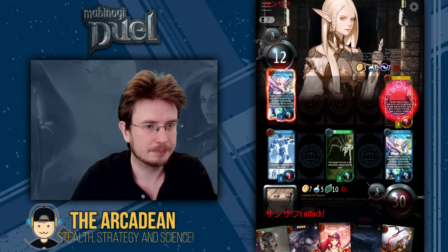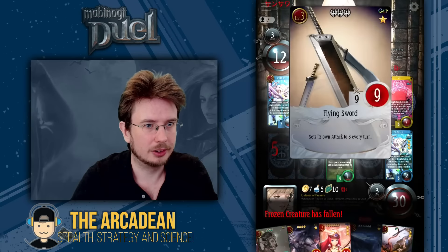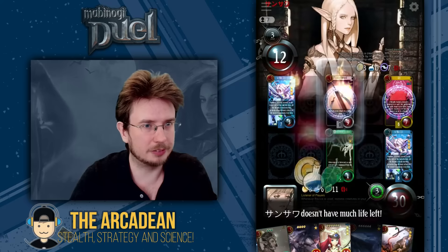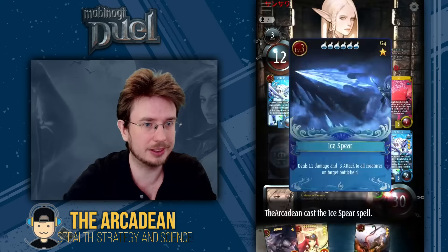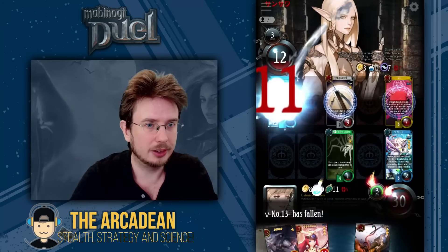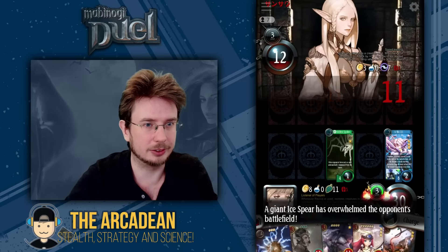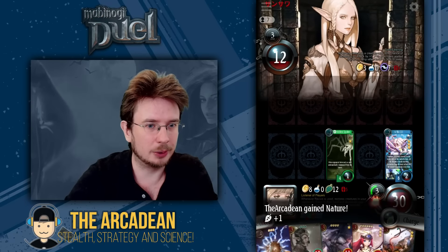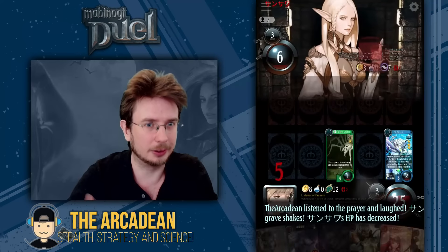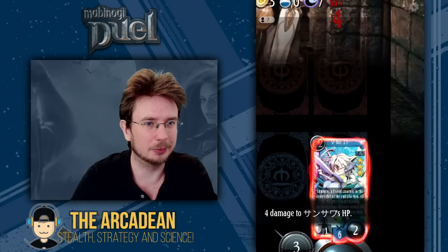G11 comes out just to block — no Rachel on the field so it is a pure block. Flying sword comes out, but unfortunately for our opponent they now have a lot of creatures in the graveyard. All we need to do is Ice Spear — that'll put another two creatures into the grave. We charge up, revive our ability. The hero ability is going to force her to bring her creatures out, damaging her, and we can land the finishing blow with Number 13.